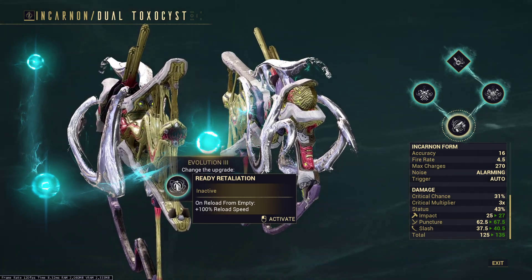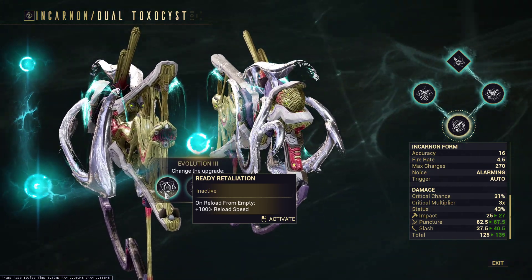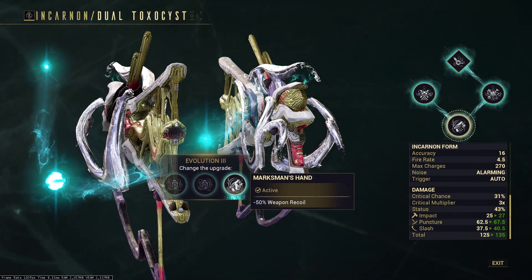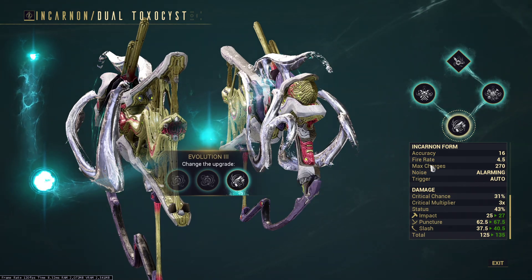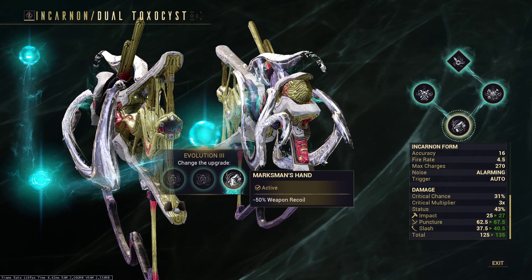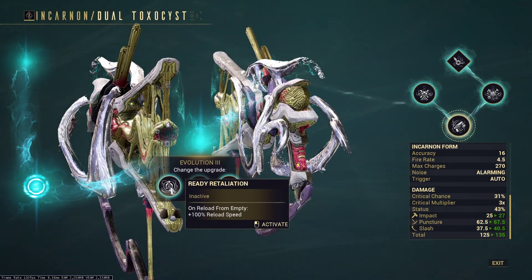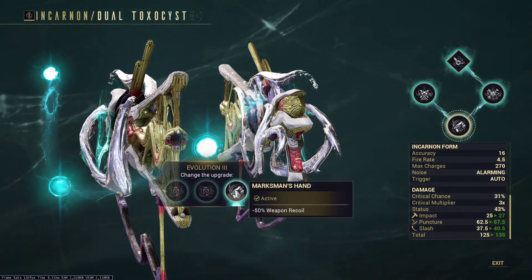Reload from Empty would have value on something like a Kuva Chakur where you've got a couple of shots and you're trying to fire them out as fast as possible, or on Tenet weapons with longer reloads where you want pistols as a main damage source. I could see a little bit of value in it, but I like the Weapon Recoil option. I even ran Steady Hands with it just to completely get rid of the recoil, because there's so much inaccuracy anyway - it puts out a nice little cone and the weapon jumps around a lot with the fire rate.